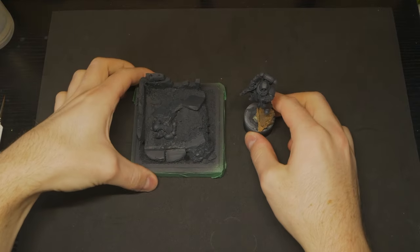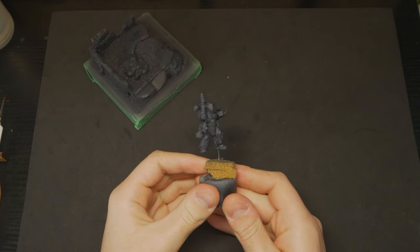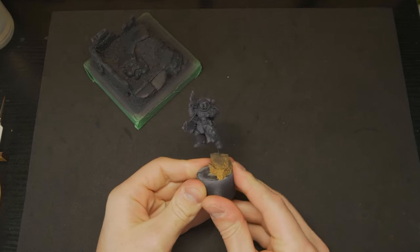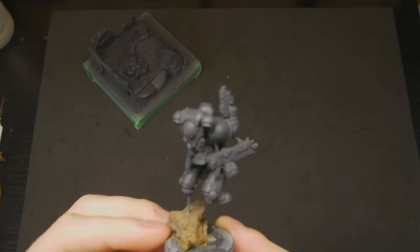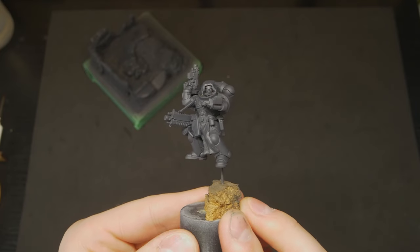I used a simple airbrush of some Army Painter matte grey primer with a few drops of added black for colour, as well as a drop or two of gloss varnish for a stronger coat. Not sure if this actually helps, but I like to think it does. Besides, I prefer painting on a satin finish rather than the often chalky texture that matte primer leaves behind.